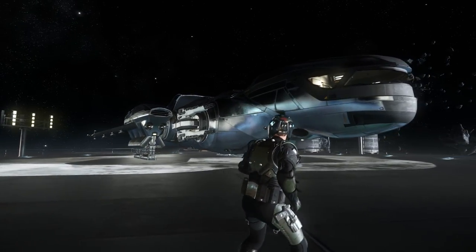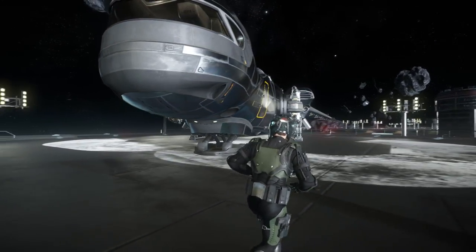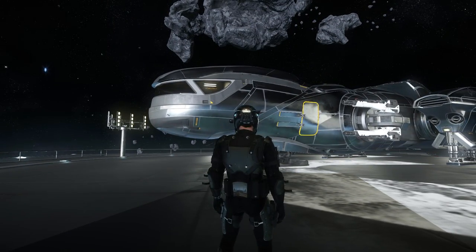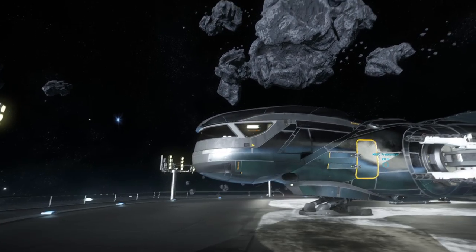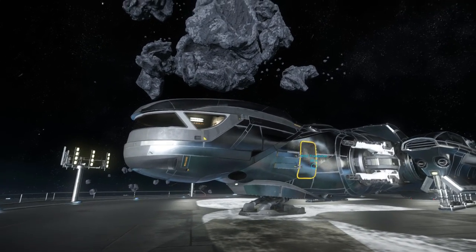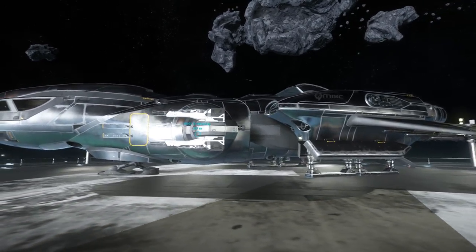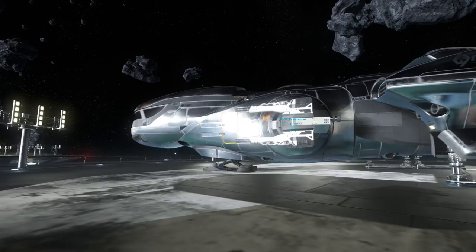With the updated Freelancer, you can see it is just a lot sharper looking. One of the things I talked about in the holiday livestream was the ability to have this thing kind of match the overall design of the MISC ships. Right up there above the cockpit it's a little bit more rounded — that's a design element from the Starfarer. The Freelancer's grown too; she's a much bigger girl at this point, and she almost has this nice metallic sheen to her.